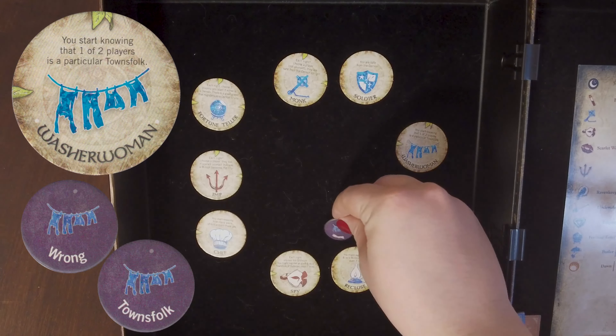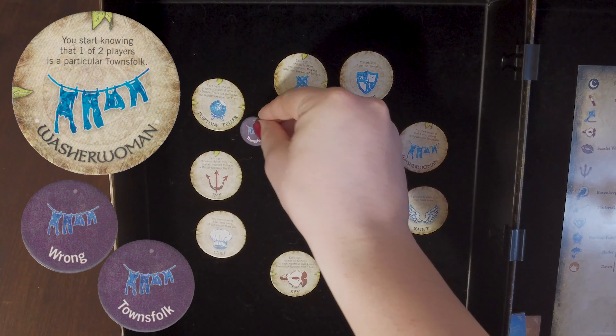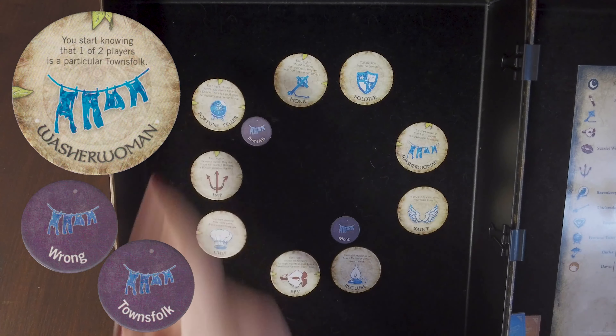The Townsfolk. Washerwoman. On the first night of the game, the washerwoman learns that one of two players is a particular townsfolk. Before the first night, the storyteller chooses which two players to show, marking them in their book with their own tokens, and also which of their townsfolk tokens they're going to show.